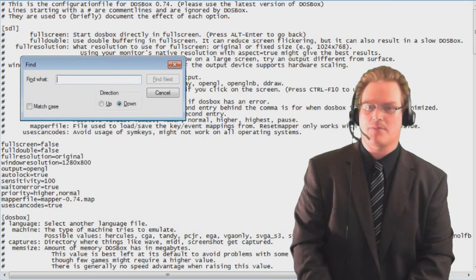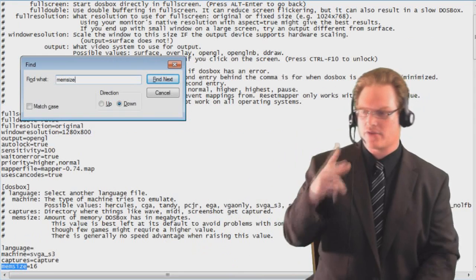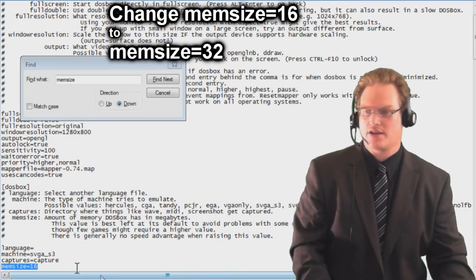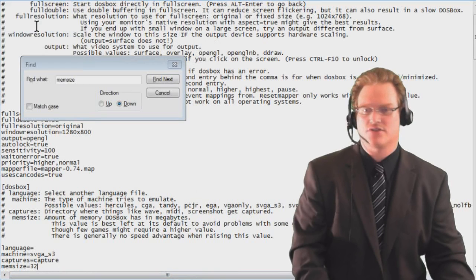Then type in M-E-M-S-I-Z-E. You're going to have to go down twice because the first is an example, then the second is the real thing. MemSize 16 is the default. You're going to want to go ahead and change that to 32. Then save and close the file.